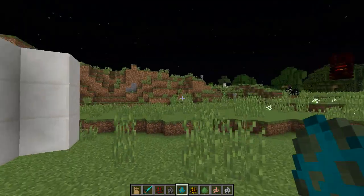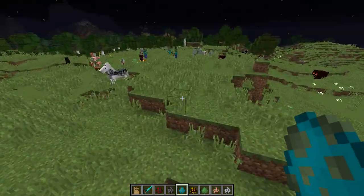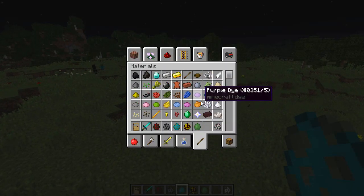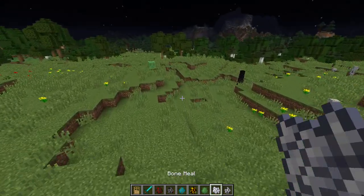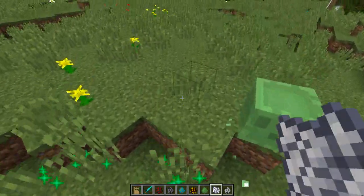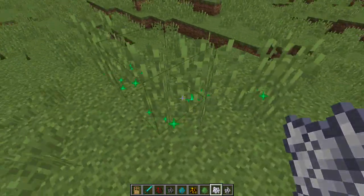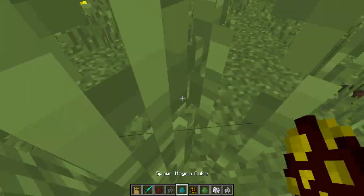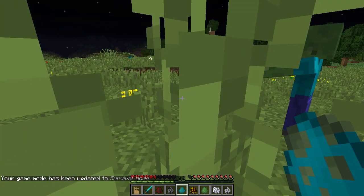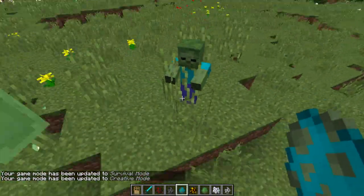Another thing I wanted to show you with mobs is the fact that, unfortunately, double tall grass will no longer protect you from mobs' line of vision. Before, if you happened to be hiding in a double tall layer of grass, mobs like creepers, skeletons, zombies — they literally would not be able to see you anymore. If I were to stand right here, and you can try this in the non-snapshots, the zombie would not be able to see me. No longer the case. They'll come right at me, and that is not fun.